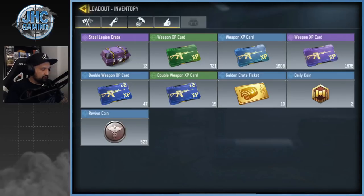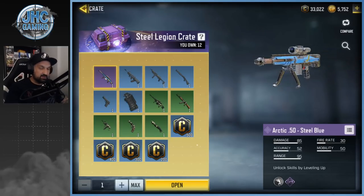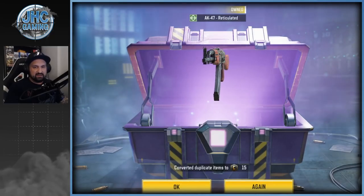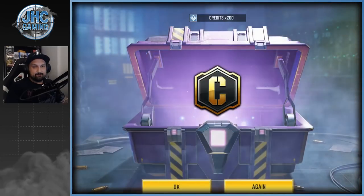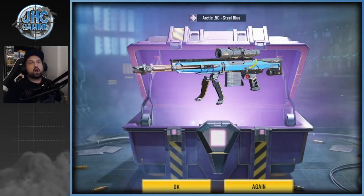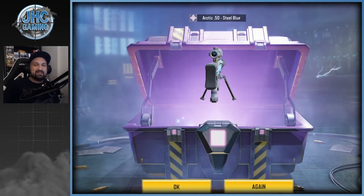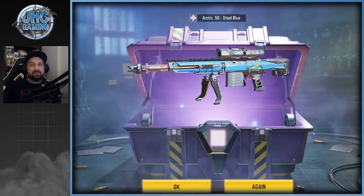We got 12 of these Steel Legion crates today — Arctic 50, we got a shot, I think it's like one percent. If you guys can get lucky, maybe I can too. Reticulated AK47 duplicate — got a lot of these last week. 200 credits. Okay, 10 more — let's go! I had to pull that one guys, all you guys keep flashing it and flexing, finally it's my turn!